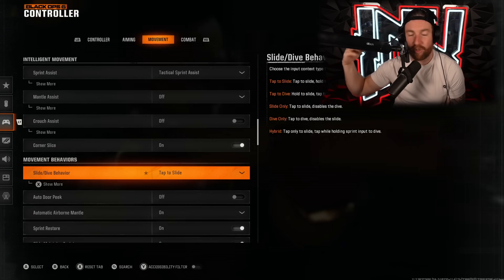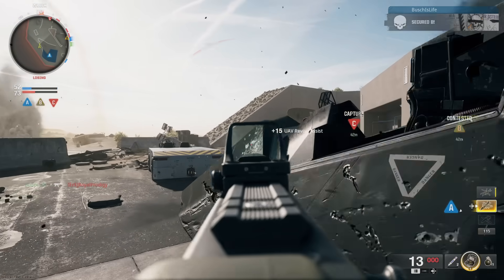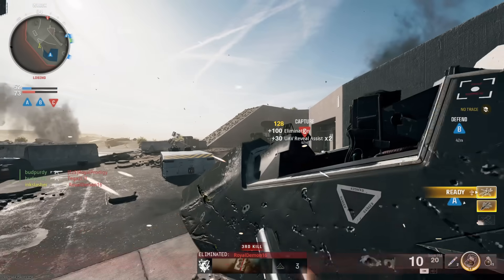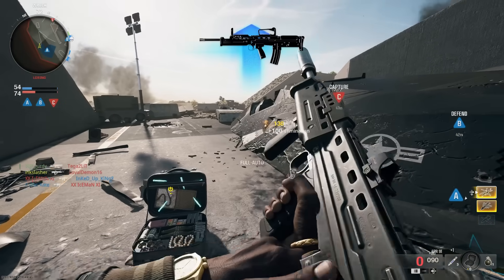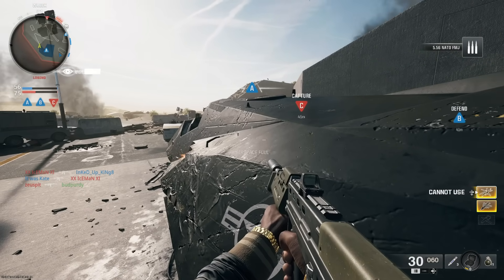There are more settings like turning motion blur off and things along those lines. The one other one you may be wondering about is field of view. I play on 110 field of view. I started on 115 in this game and it felt a little too far away and too hard to snap onto target, so I'm back to 110.